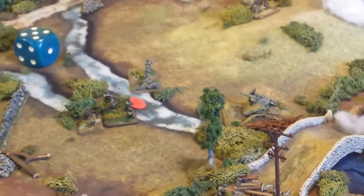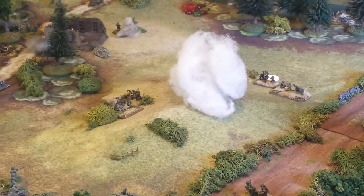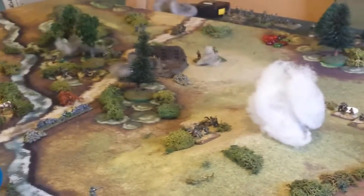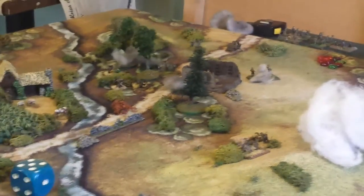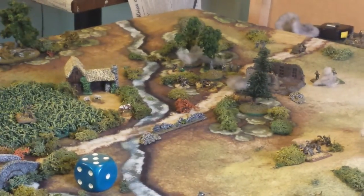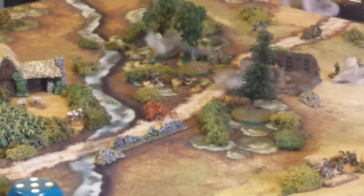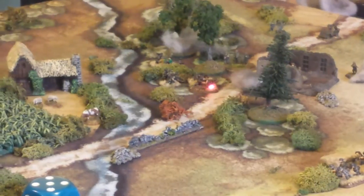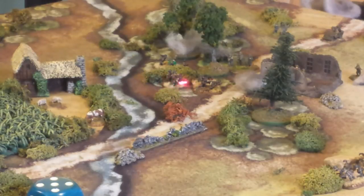We're going to go into turn 6. This smoke will now dissipate into the next turn unless the Americans throw down another smoke barrage. Down here, there is a little bit of combat going on — the Americans are kind of turning in on this position of Fallschirmjäger. There are two squads of Fallschirmjäger in here with a platoon commander, holding their own against the Americans.